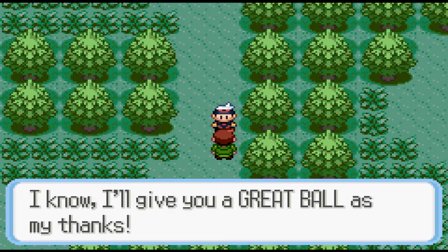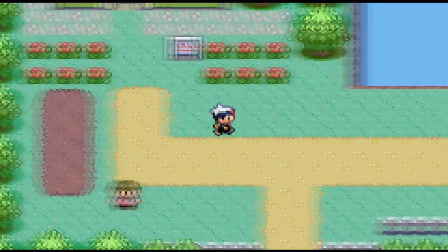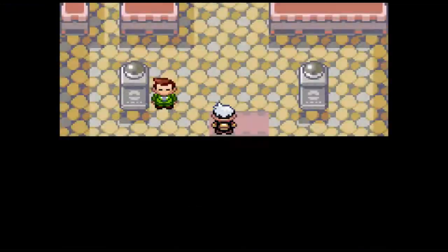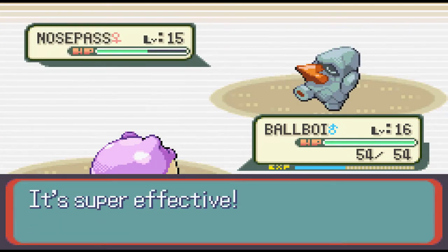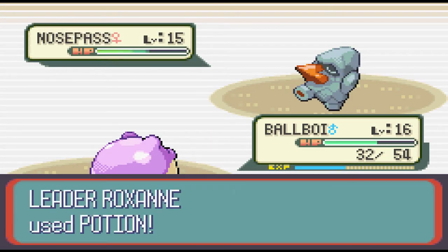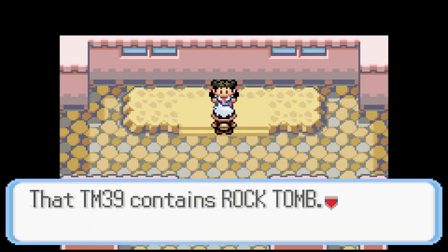Outside of the woods is a very important item - there are a couple of Cheri Berries to pick up. They are a single-use held item that can cure paralysis and will be very useful in the future. Shortly after, it's time to visit the first gym. Roxanne is a Rock-type gym leader and as a Water-type, Spheal is very well equipped. Geodude is double weak and goes down swiftly, but Nosepass does have access to Rock moves and it hits our little icy ball for super effective damage. It's not a clean fight but it is a one-shot victory - that's the first badge down.